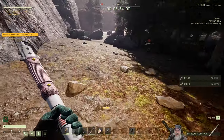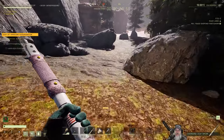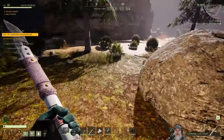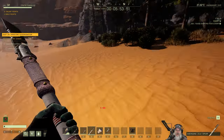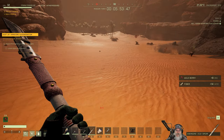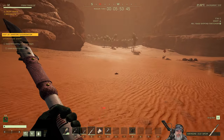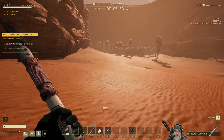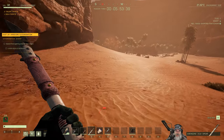Wow, where are all the bears? There's usually two to three bears that spawn in this corridor but apparently not this time. That's not a good or bad thing — we'll just work with it. Let's turn off our torch because it'll stay light a little bit longer, and we're going to run to the first worm sign location.